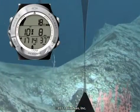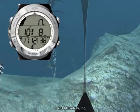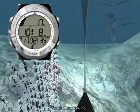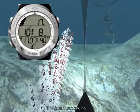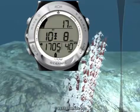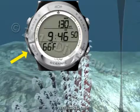I have reached my deco stop level with 8 minutes left of deco. Once you ascend to within 10 feet of the deco stop depth, you will enter the deco stop range and the up arrow will be replaced with the stop double arrows. While in a deco stop, you can access the deco stop alternate screens by pressing the advance button.